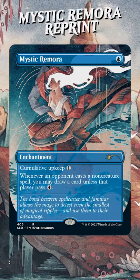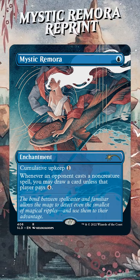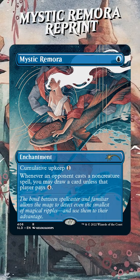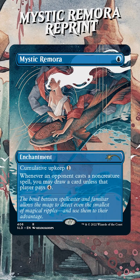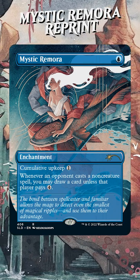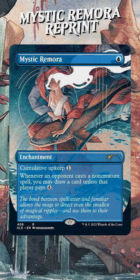Commander players just got a top tier reprint in the newest Secret Lair. Mystic Remora is one blue mana for an enchantment with cumulative upkeep one, meaning you're going to be paying an additional one every single turn this stays in play. Whenever an opponent casts a non-creature spell, you may draw a card unless that player pays four.